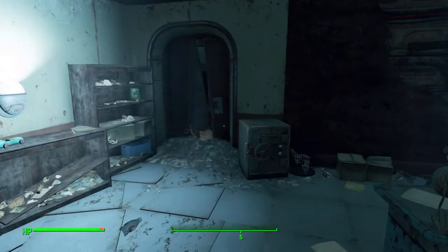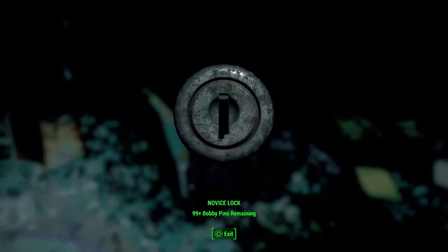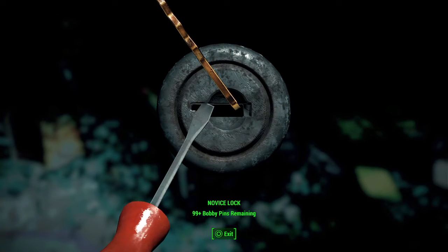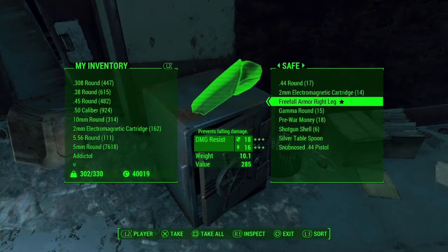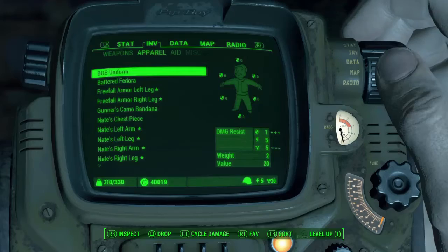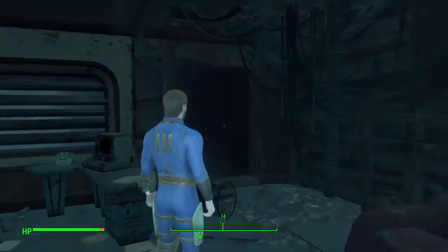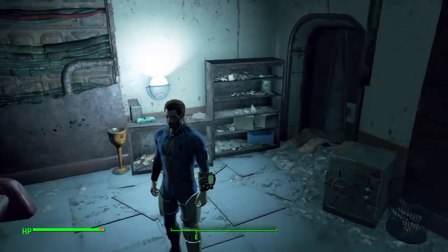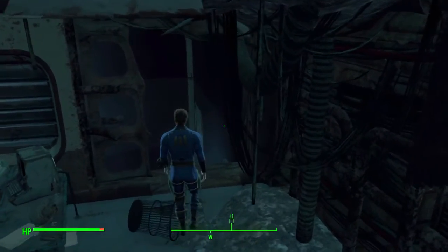Be careful — it's really hard to get out of that elevator shaft. Just don't go in it; there is no way out except down. Up here you will find this room that's the only way to get to. You'll want to open the safe — it's just a novice lock — and get the freefall armor left leg and the freefall armor right leg. These are legendary combat armor pieces and they will be a random level of upgradedness, so they could be light or heavy or mismatched.